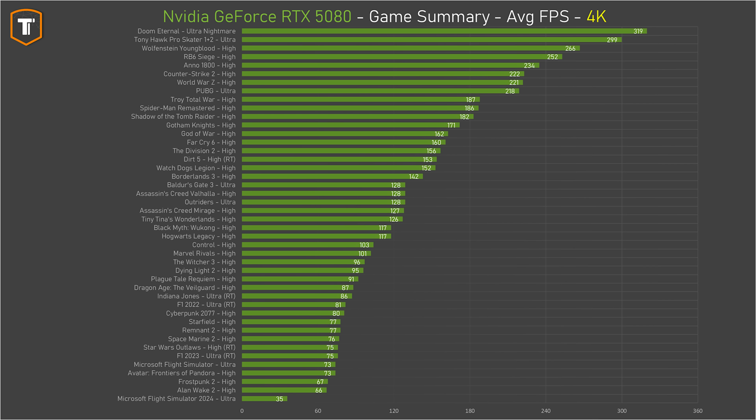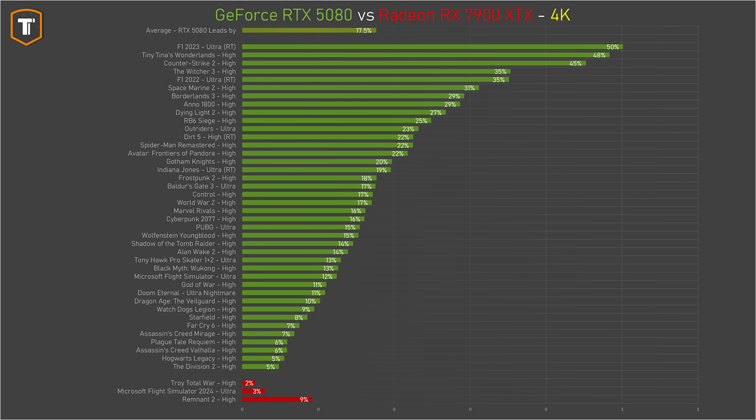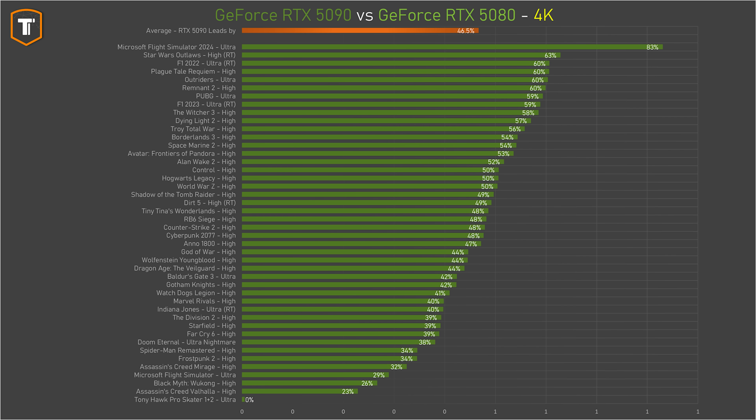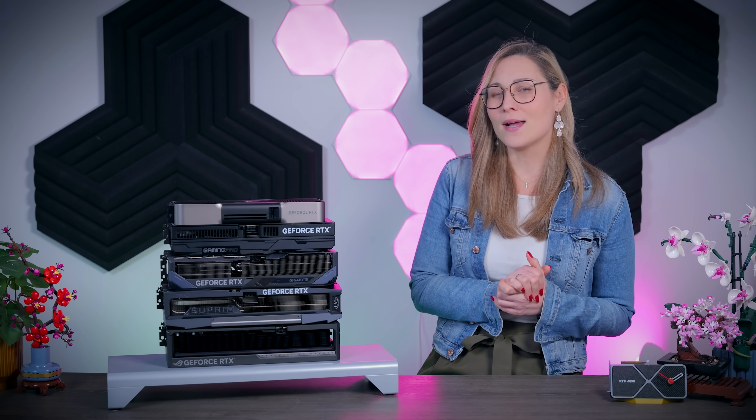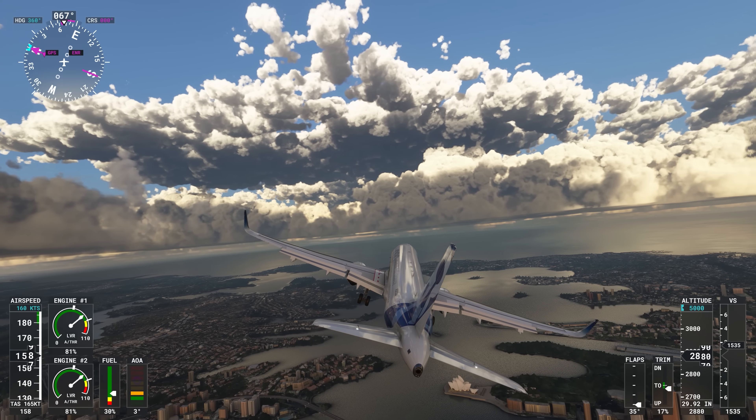For those who missed the RTX 5080 review, here's a quick summary. With an MSRP of $1000, the 5080 is clearly aimed at high resolution gaming. In 45 games tested it outperformed the old 4080 Super by about 15% at 4K and was faster than the Radeon 7900 XTX by about 17% at 4K. The RTX 5090 is much faster but also way more expensive, so realistically the RTX 5080 doesn't have much competition at this price point. Feature-wise the new 50 series comes with DLSS 4 and multi-frame generation, which can be very useful in some games and not so useful in others — it's an extra option available on all 50 series cards.